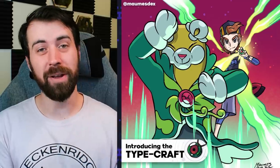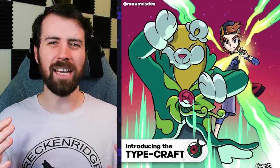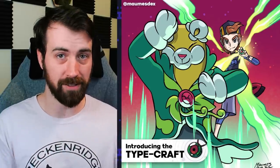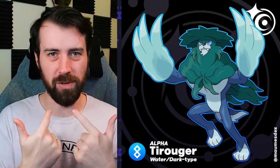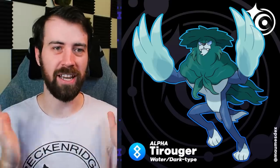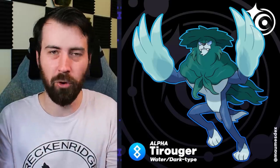And the Pokemon don't stop here because we have the gimmick of the region, which is called Typecraft. This is kind of like Terastallizing, but if they actually changed forms when they changed types. Starting us off is Tyroger, and it's a Water Dark type now. I love the switching of concepts - its teeth used to be its main focal point, but now its claws are. It looks like it has this hat that's almost giving Kappa vibes, and the grass on its pelt has become more swamp-like. I love the idea of taking a Pokemon and just slightly shifting its concept and type - that's kind of like the focal point of my channel.